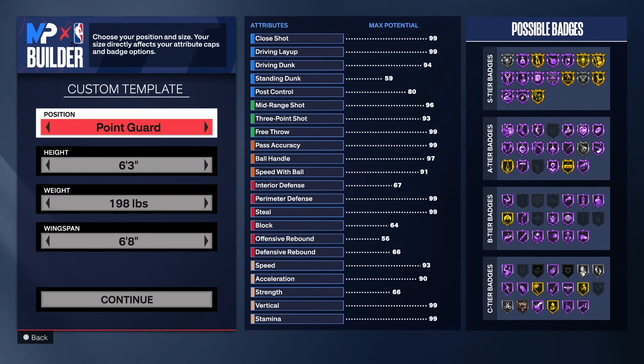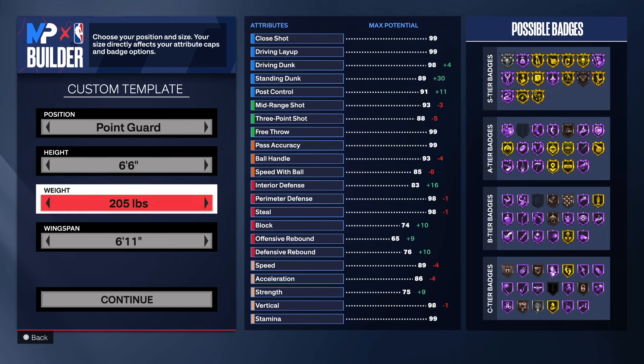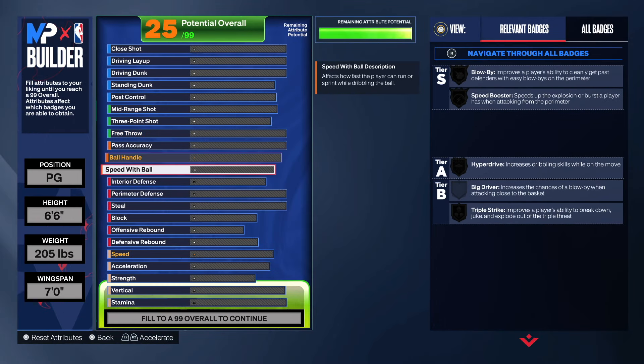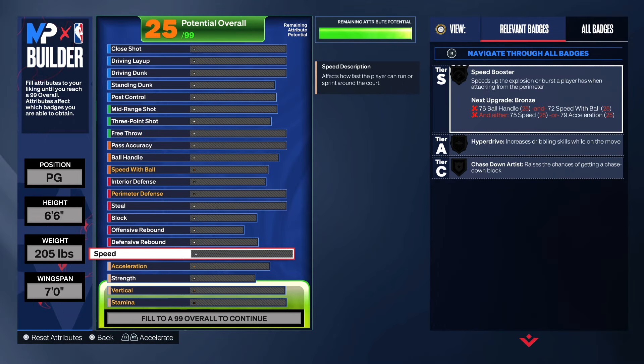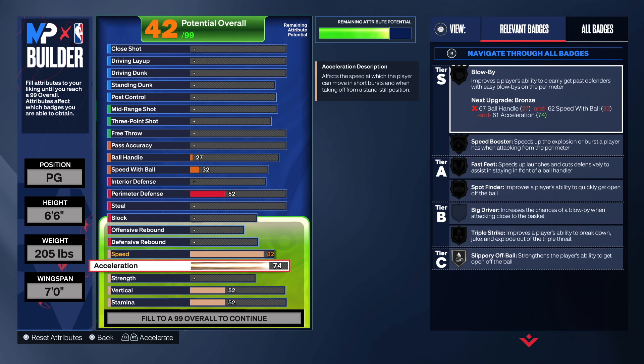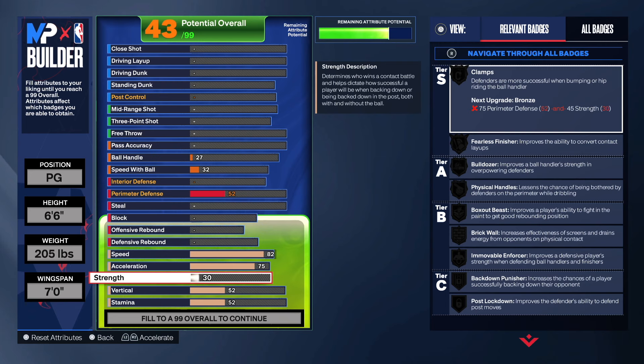All right gang, so obviously we're gonna go with a point guard with a height of 6'6", a weight of 205, and a wingspan of seven. We're gonna start off with the physicals — for speed we're gonna take it up to an 82, acceleration up to a 75, and strength up to a 63.